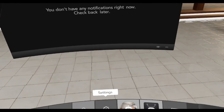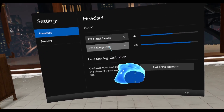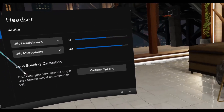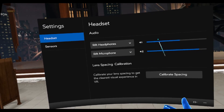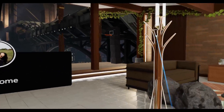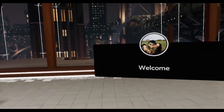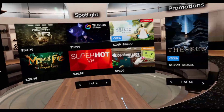We have notifications if we have any, and Settings — this is the part I actually like better, because here we can finally change things while inside the Oculus without going to the desktop, like where we want to play audio or which microphone to use. That's great. We also have boundaries and everything like before, and then we can go Home from everywhere or to the Store.